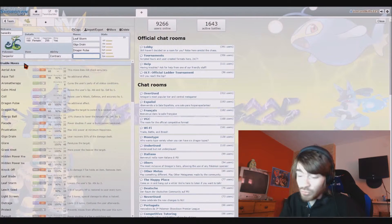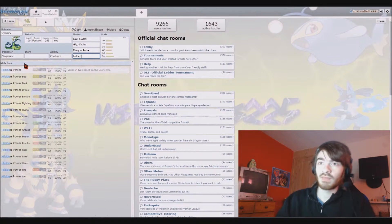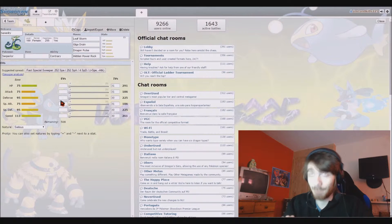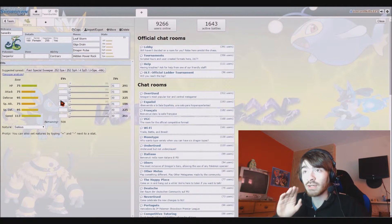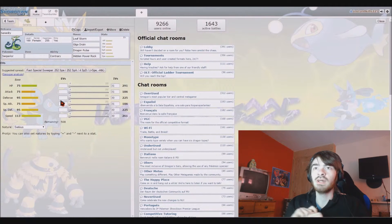For a final round-off move, I do know what I want - it is Hidden Power Rock, a very specific hidden power. Hidden Power Rock super effectively hits bug, flying, fire, and ice. That's four of its weaknesses covered with Hidden Power Rock. The only thing we have to worry about is the poison typing, so we'll make sure at least one defensive wall has a resistance or immunity to poison.